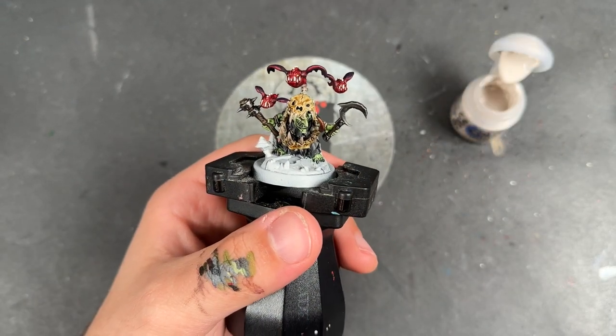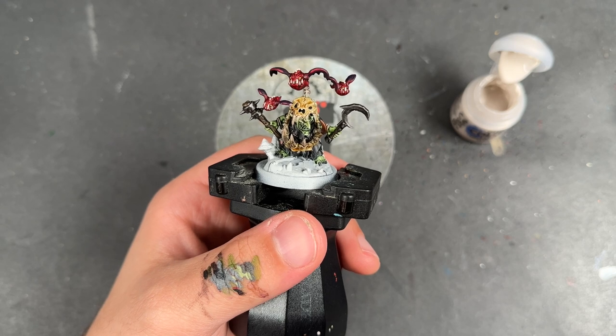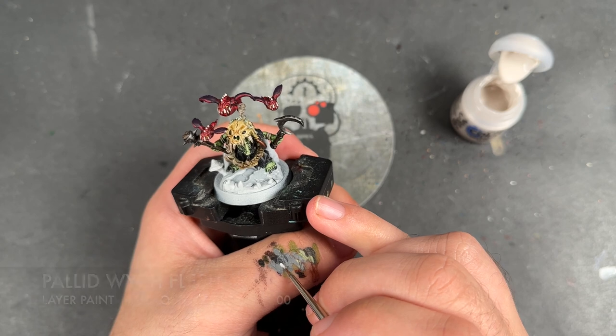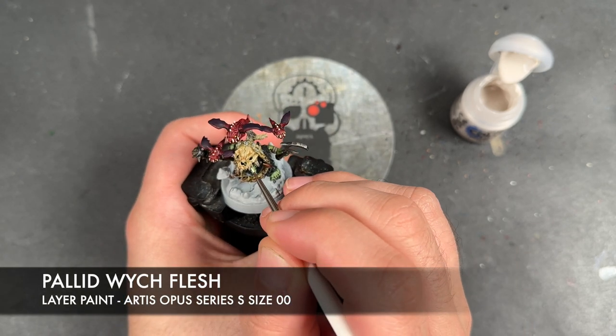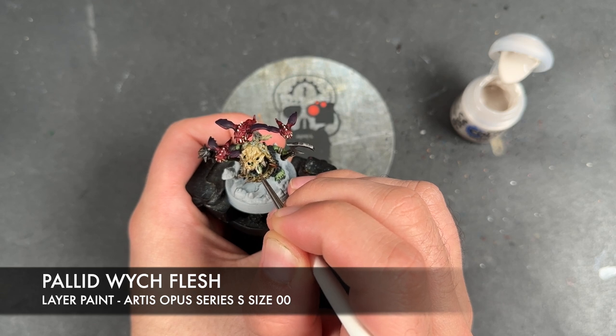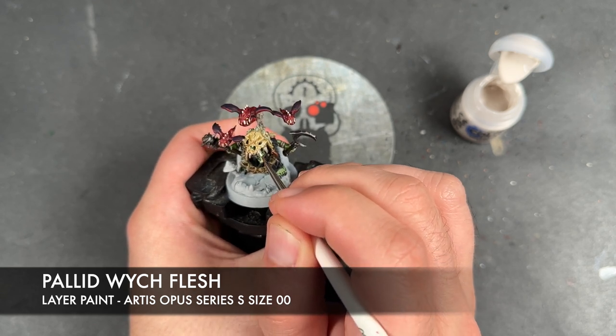With that now done, the black details don't need any more than that. So we're going to take some thinned down Pallid Wych Flesh and use this to highlight all of our Agrax Earthshade bony bits, like the teeth and the mushrooms on his back.